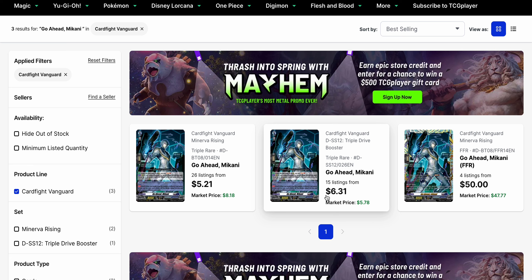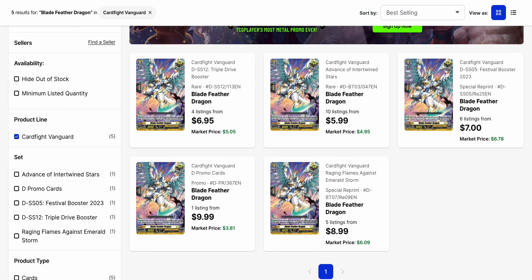Go Ahead Mikani is also from Triple Drive, coming out of Minerva Rising, and I wanted to review this price. We're looking at a good amount of listings on both sides, and the card is overall $6 to $8 among the two different copies. The market price of the original from Minerva Rising is $8.18, while the market price of the Triple Drive version is $5.78. If you want the FFR, it starts at $50 with a market price of $47.77.